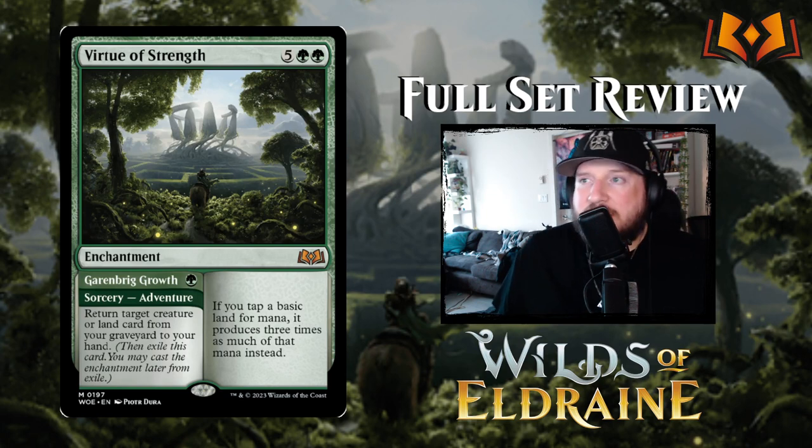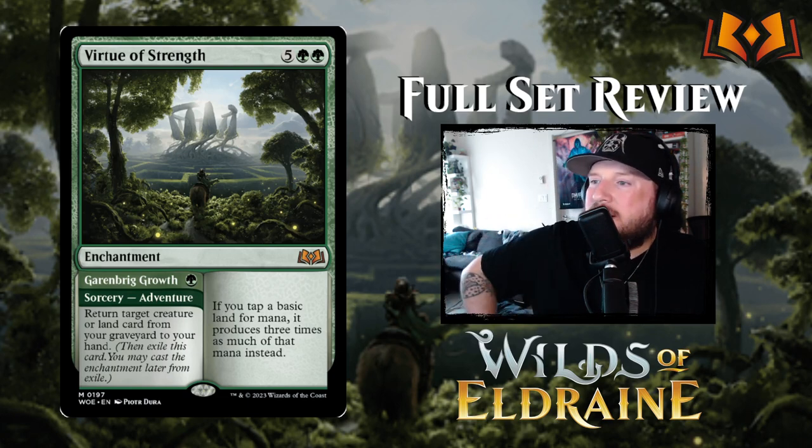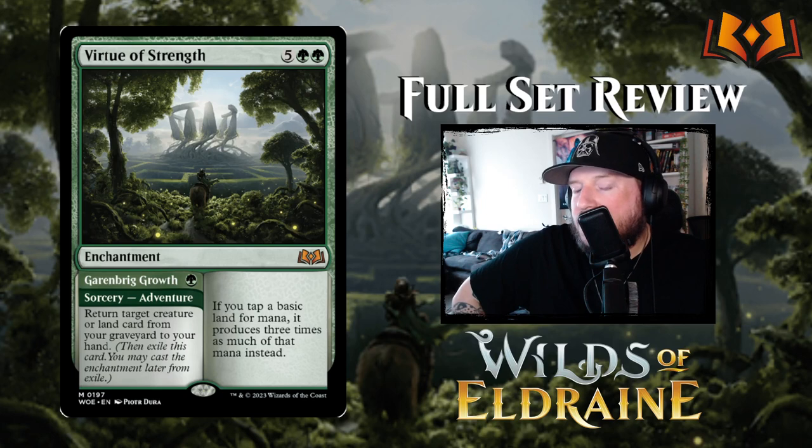The green Virtue is Virtue of Strength, based on Garruk's Lair — five green green for an enchantment. If you tap a basic land for mana, it produces three times as much of that mana instead. Very strong. Its adventure is Garruk's Lair Growth — one green, return target creature or land card from your graveyard to your hand. Super strong card, and it's going to be very interesting in the Nikthos ramp deck.